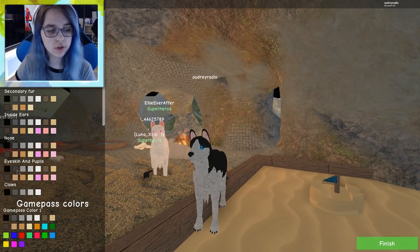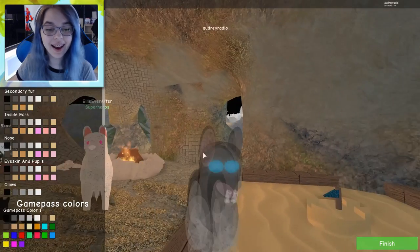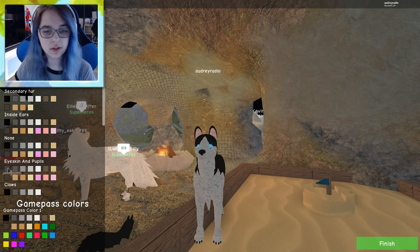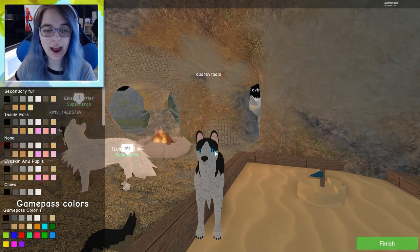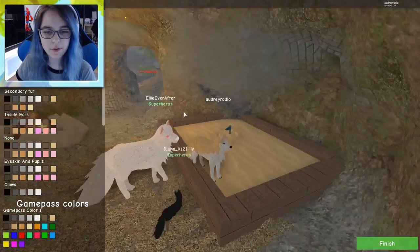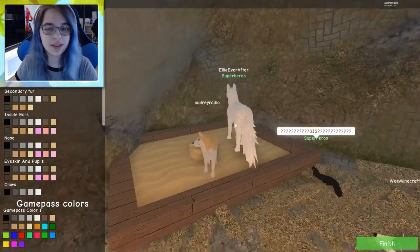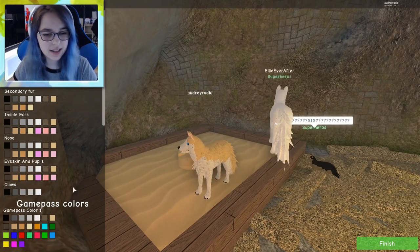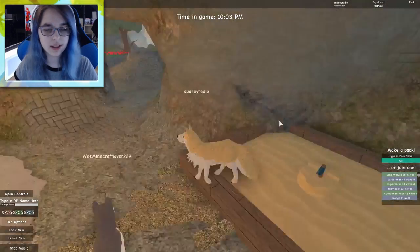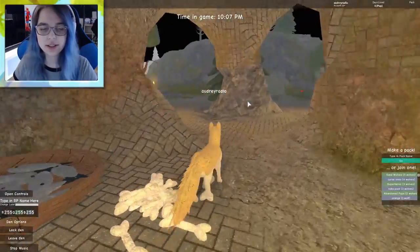We also have nose and eye skin and pupils. Oh my gosh, look at that - that's creepy! Let's not do that, let's keep the black pupils so it doesn't look as creepy. Do we want a sandy wolf? Look - we can totally blend in with the sand! Let's do that! And let's keep our little black claws. I think we're finished!